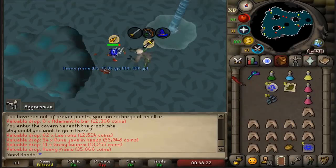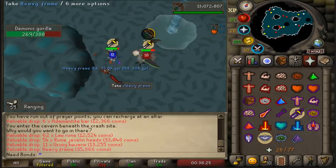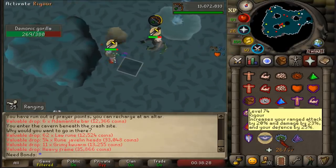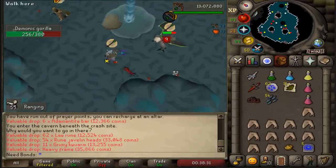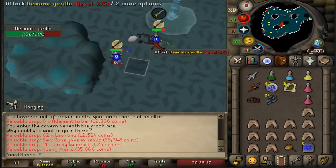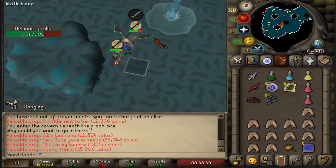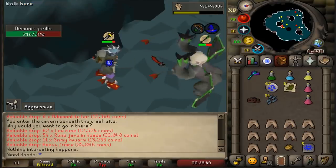Nice little heavy frame coming in. This is a 1-in-1500 drop from Demonics worth 35.8k, which is just awful. If anyone remembers the early demonic gorilla days, the heavy frames were worth a ton — like 50-plus mil for a while — but then it eventually came down. Guess I'll never get to experience those days.